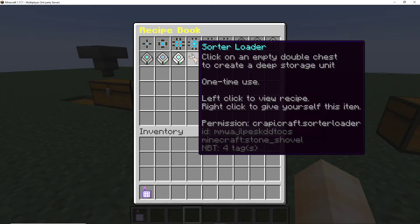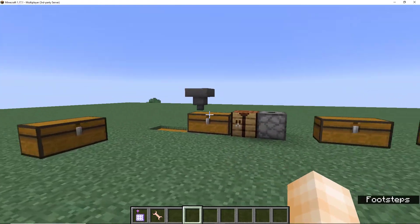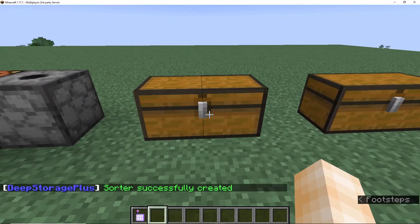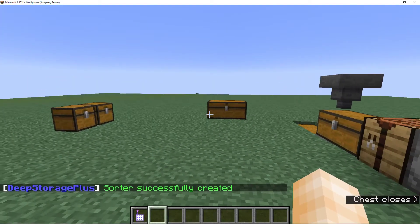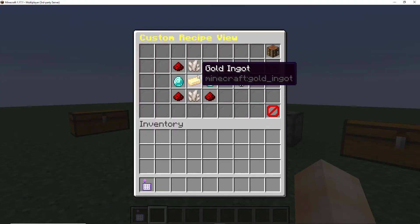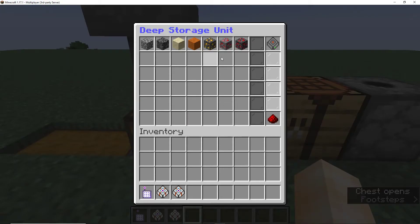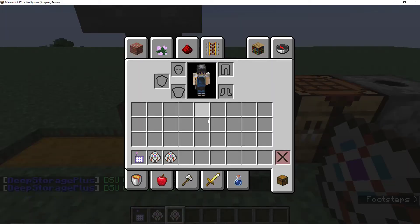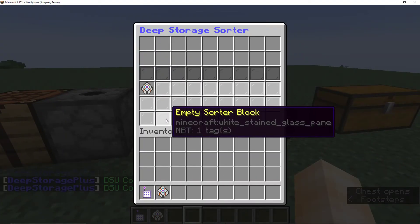Next up is the sorter. To craft it, you need four iron ingots and a gold ingot. This allows you to sort items into different DSUs without having to deal with hoppers. Simply create the deep storage sorter by right-clicking on an empty double chest, and you can add your deep storage unit links. To do that, you'll need a link module — the recipe is fairly simple. Craft your link modules, right-click your DSUs with the link module to link them, and put the link modules into your deep storage sorter.